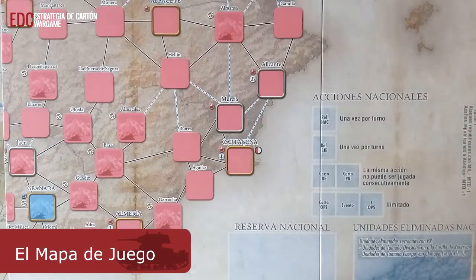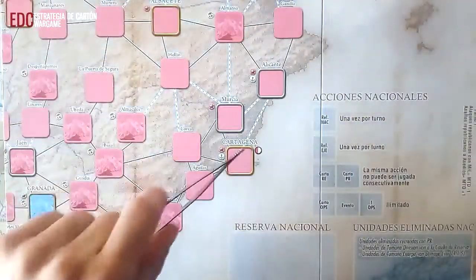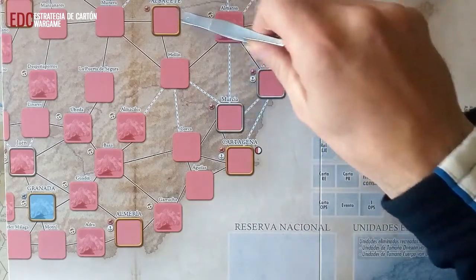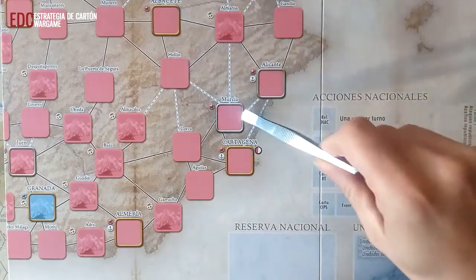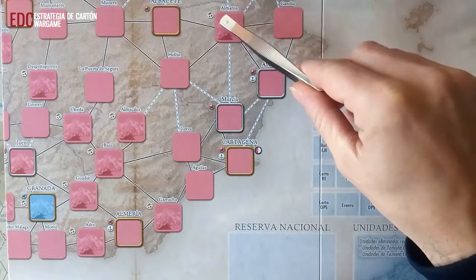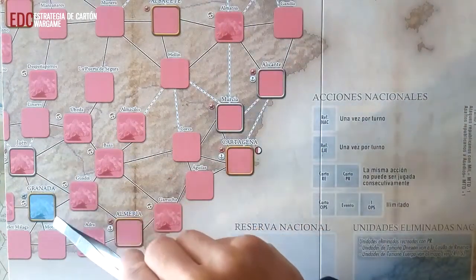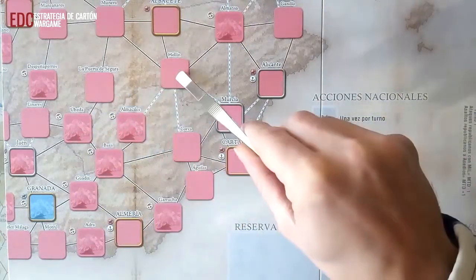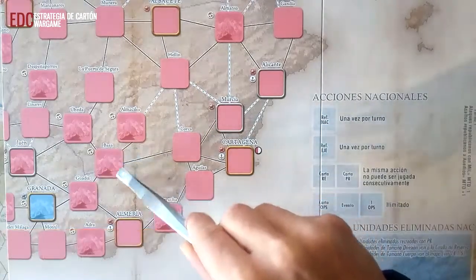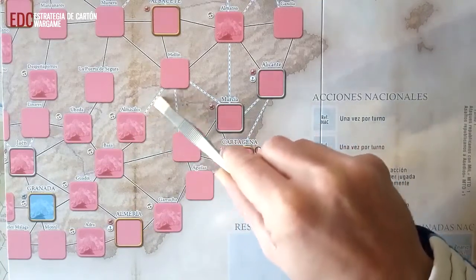El mapa de juego consiste en un mapa de España sobre el que hay espacios cuadrados conectados uno con otro mediante diferentes tipos de líneas, representando el área geográfica y las vías de comunicación en las que se desarrolló la guerra. Cada espacio muestra a qué bando pertenece inicialmente: espacios republicanos en rojo y nacionales en azul. Las conexiones de río se muestran como una línea sólida azul y blanca.